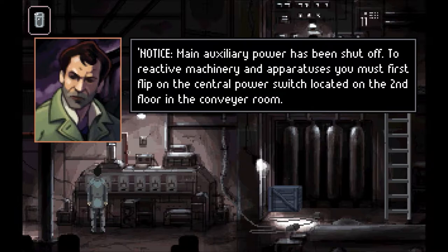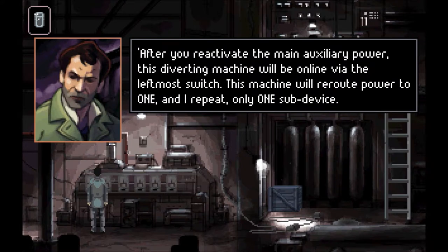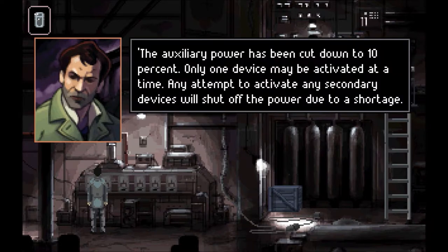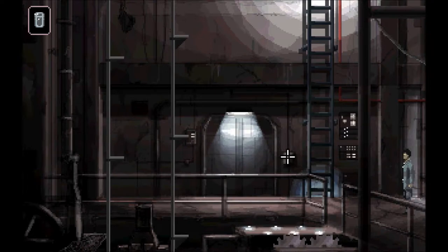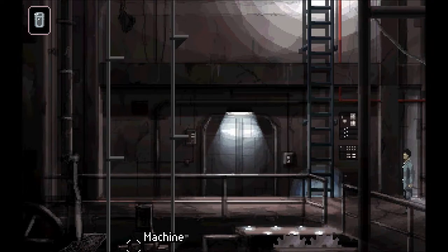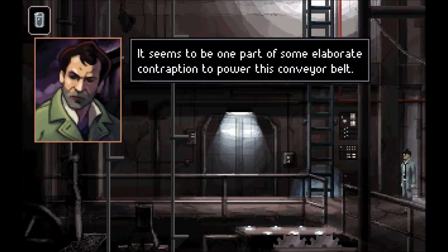Let's see what this notice says again. Main auxiliary power has been shut off. To reactivate machinery and apparatuses, you must first flip on the central power switch located on the second floor in the conveyor room. After you reactivate the main auxiliary power, this diverting machine will be online via the left-most switch. This machine will reroute power to one, and only one, sub-device. The auxiliary power has been cut down to 10% — only one device works safely. I need to turn on the power upstairs in the other room, flip this switch, but this needs to be plugged in there. It seems to be one part of some elaborate contraption to power this conveyor belt.